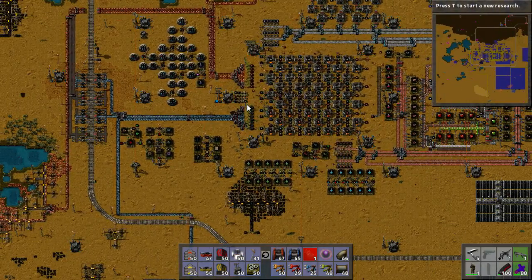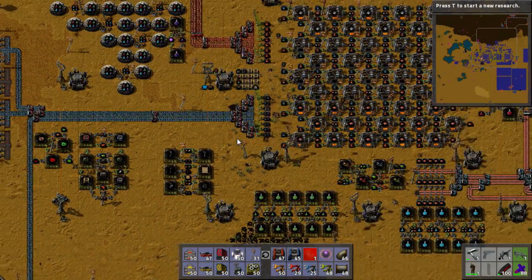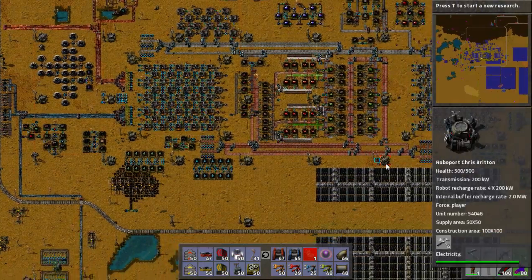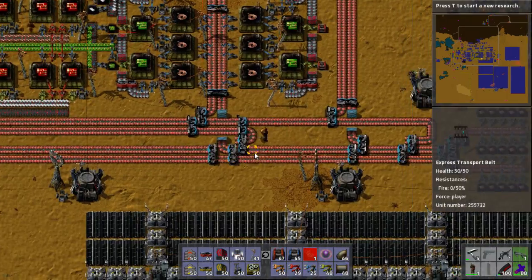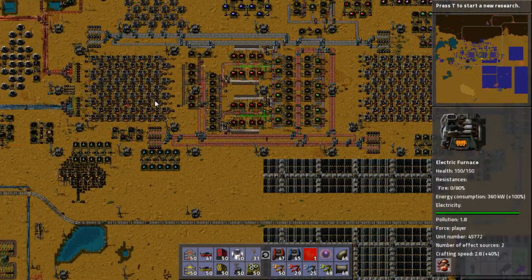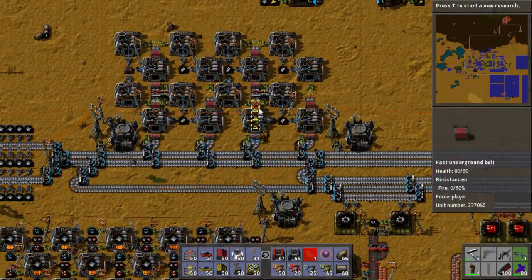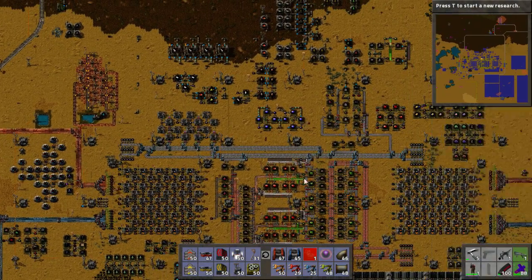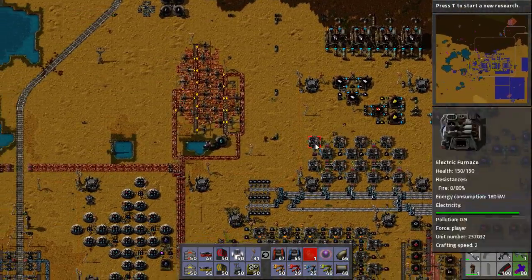Two stations run off this central bus. We've got two smart furnaces. Is there a third smart furnace, maybe? That's for steel. So two smart furnaces feeding this little chip factory, and then the third smart furnace running the steel production. That's awesome.